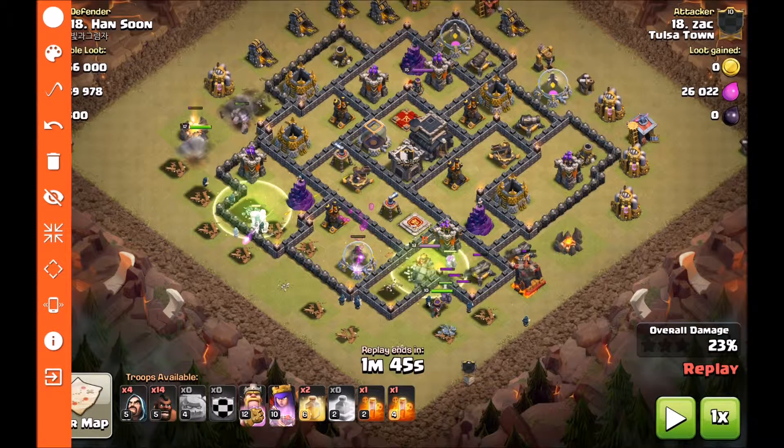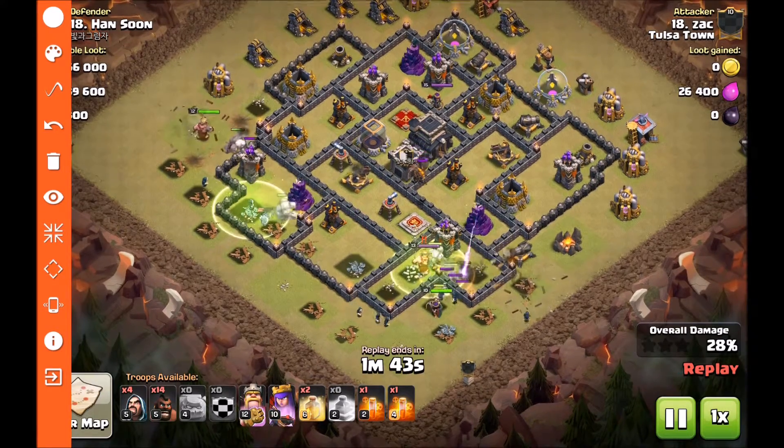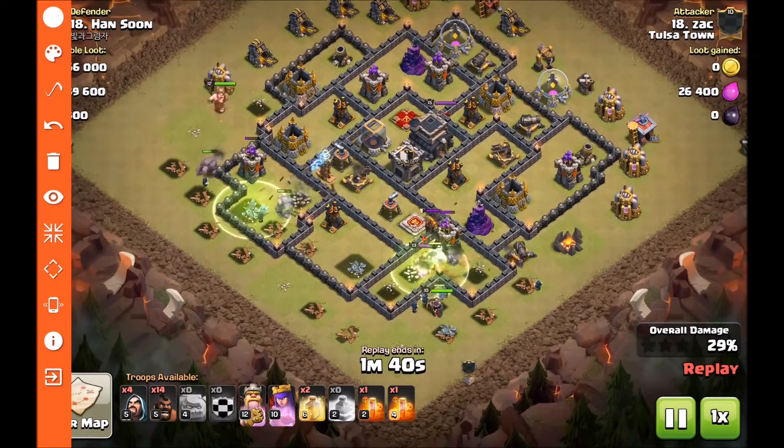Here's one tip I would have changed: if he would have dropped this jump spell a little bit higher up here, he would have opened up this whole pocket right here including this one. And if he would have wall breakered in right here and dropped the jump up here, he would have also opened up this part of the map. Essentially, for two jumps he would have had eighty percent of the base opened up, and those golems really would have pushed farther. Just a tip — your jumps can cover more ground, or a couple wall breakers can make your golems go a lot farther.